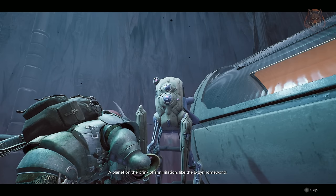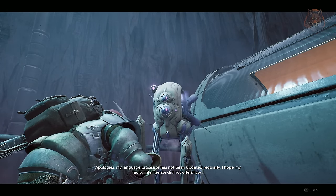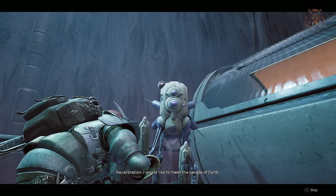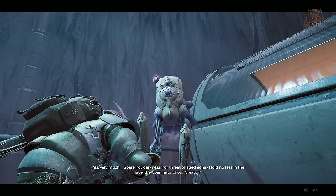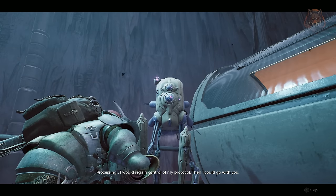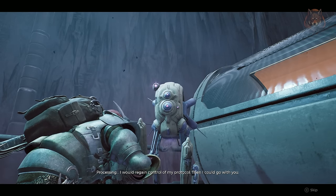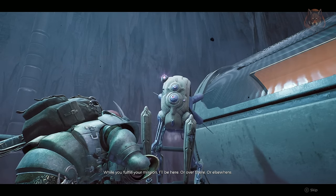Once you've found him, speak to Spark and exhaust all of his dialogue. The choices you make here do make a difference, so make sure to help him, tell him you can take him back to earth with you, and tell him that you can mute his voice. As long as you help him you shouldn't have any issues. After exhausting all of his dialogues you are done with Spark for now.